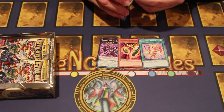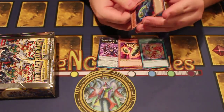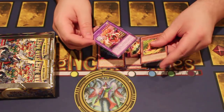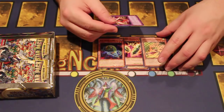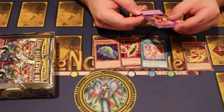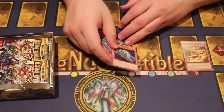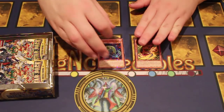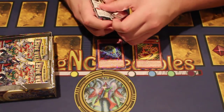Next up: DDD Necro Slime. We got Terror Top! And this is Shibara the Melodious Maestria. What does this thing do? You can return up to three cards in either place and gain benefits — this card gains 200 attack for each one, and the attack increase is permanent. Wow. So that's one Speed Droid Terror Top.